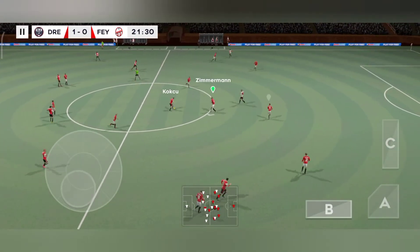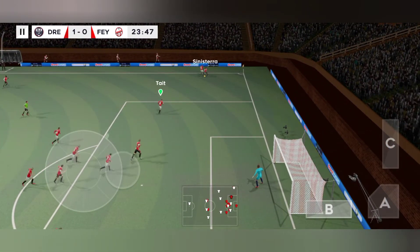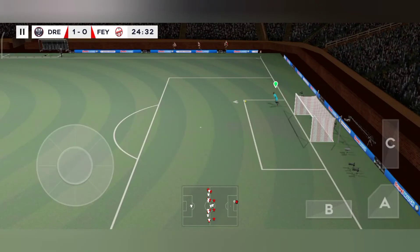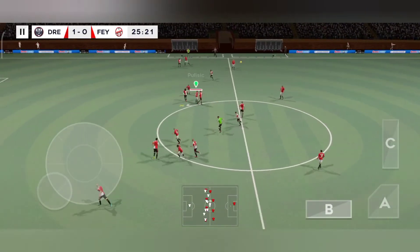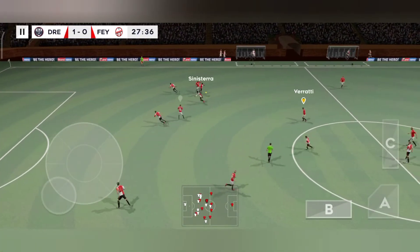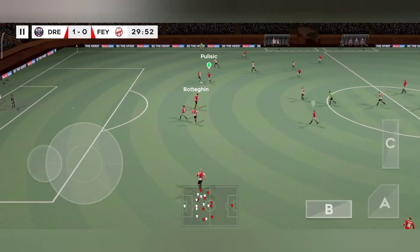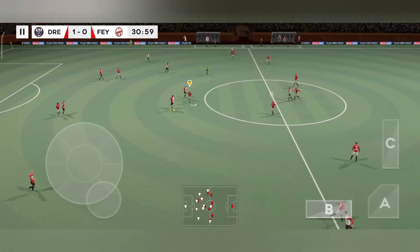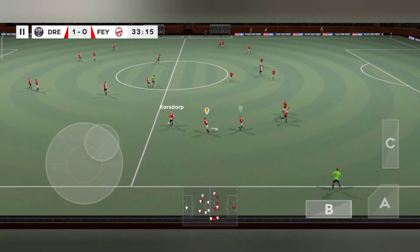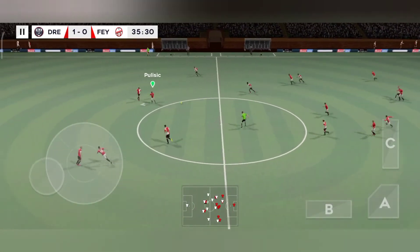Oh, well intercepted. Pass down the wings — easy decision here, it's a goal kick. The defender regains possession and now they're going to try and break. Confident pass. Finds his teammate.